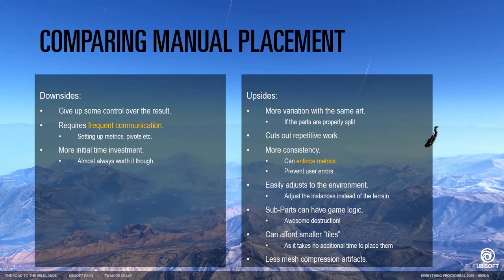Your designers and programmers can give you rules — for instance, that certain walls should not become higher than a certain amount, to work with the navigation layer. That way you can prevent user errors and have it adjust to the environment. Parts can also have game logic — if you want to drive through a wall, it's easier if the wall pieces are individually destructible rather than the entire wall. You can also afford to create smaller tiles — if placement doesn't cost you any time, you can have much smaller pieces, allowing more control and more flexibility. As a small bonus, you have less mesh compression artifacts because the meshes are smaller and you're closer to the original geometry.